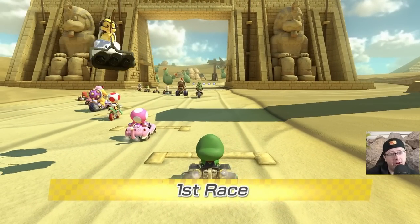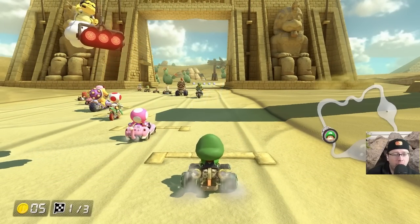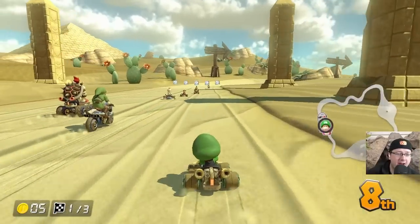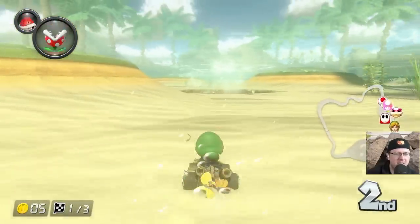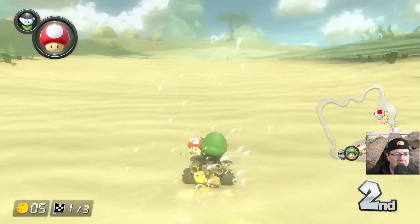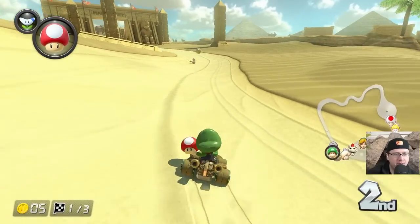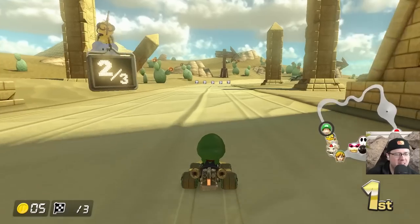Surprisingly enough, there is some grass here. We do have an oasis, so we do have to worry about that at the end. Otherwise, I think we're going to be fine. Look at that — we found the grass. Guess who's not touching it? That's right, Baby Luigi. There is grass in the water! Holy crap. I honestly never noticed that. It makes sense though — this is an oasis. This is some God-tier timing, baby. Secure in that first place.